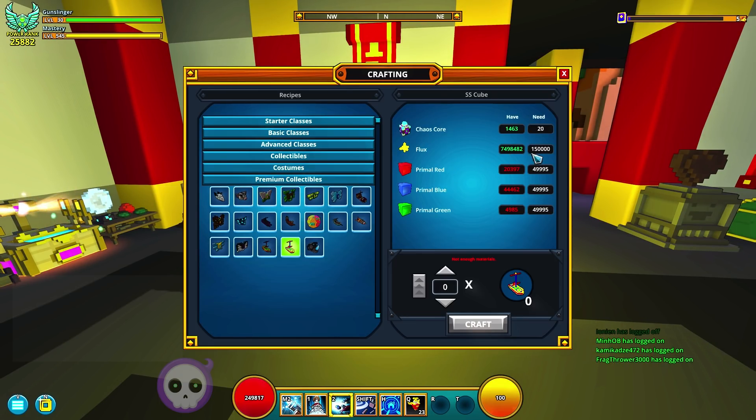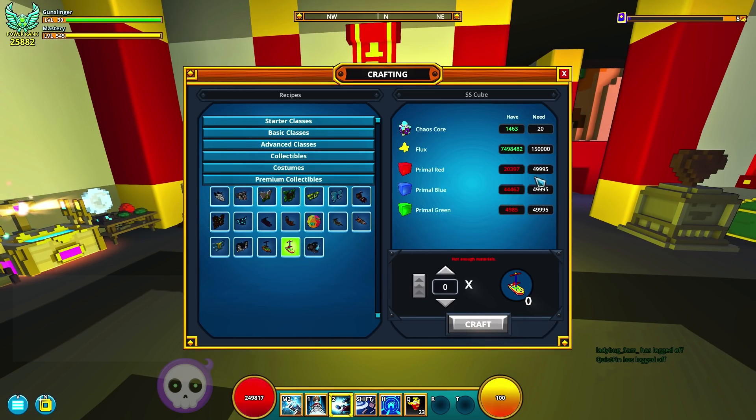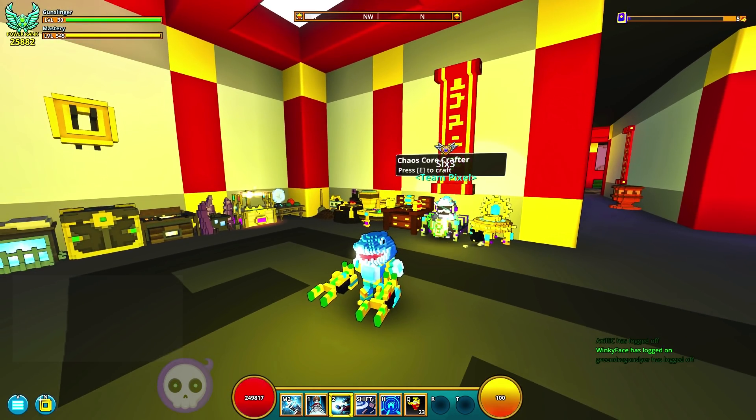On top of that, it costs 150,000 flux and 20 chaos cores. So it's definitely one of the most expensive actual items, just because of the fact that it wants this many primal blocks — around 50,000 of each different primal block. But at least it's something that's kind of approachable for most people. Granted, if you're a new player and you can't afford bombs or don't have the tank turtle, it's going to take a very long time. But is it worth 110 mastery? Sure, why not?